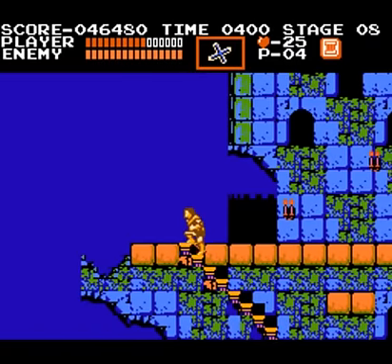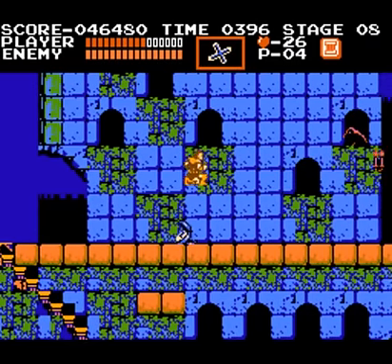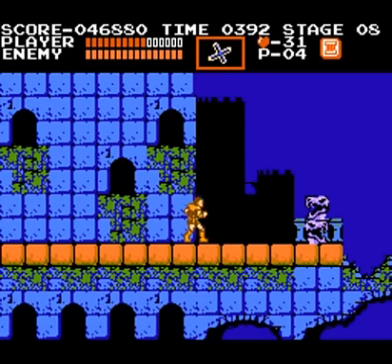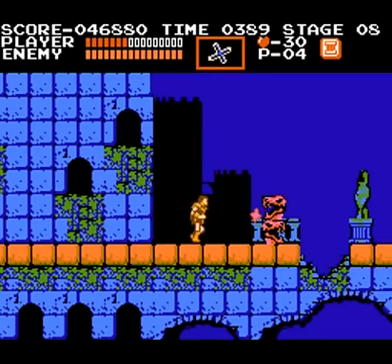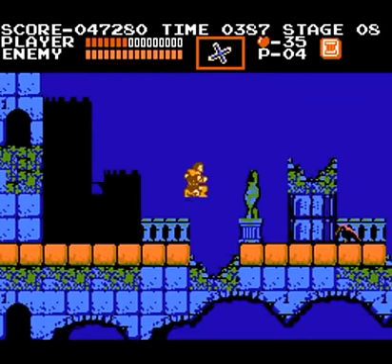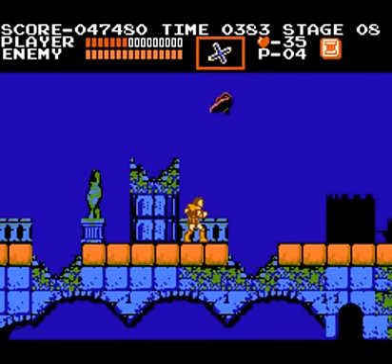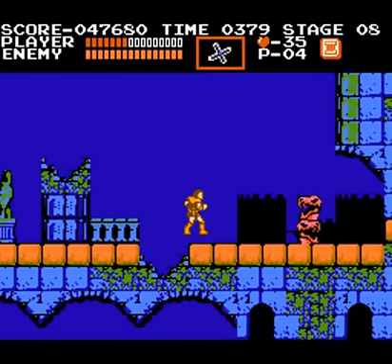You might have also noticed that I took three bars of health per hit instead of two. As you progress through the game, the amount of damage you take per hit increases. Instead of being dependent on what enemy hits you, in Castlevania the damage you take is dependent on what stage you're in. In stages one and two you take two bars, three and four you take three, and in five and six you take four bars of damage per hit.